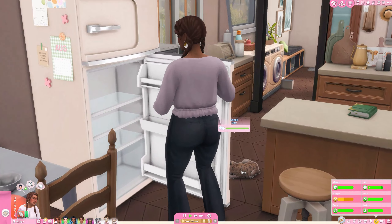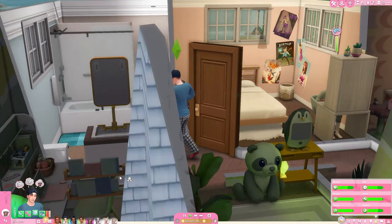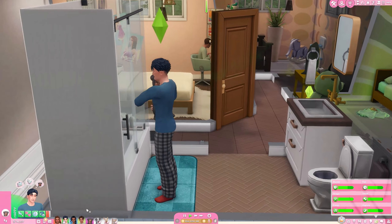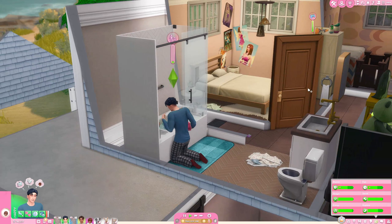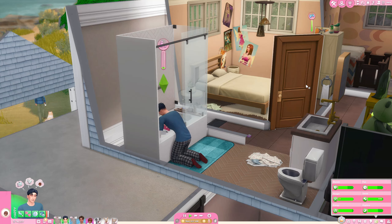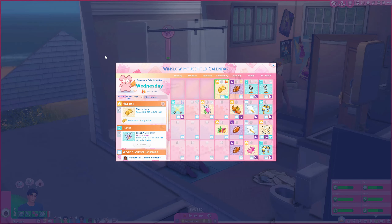So the first tip I have is to utilize the calendar. It is down here at the bottom left. The calendar was first introduced in The Sims 4 Seasons but it was added to the base game eventually, so every Simmer has it. When you click on the calendar you get the calendar for the household — it has all the holidays, all the events, any work or school, any birthdays.